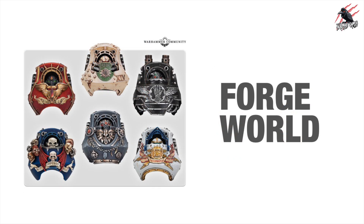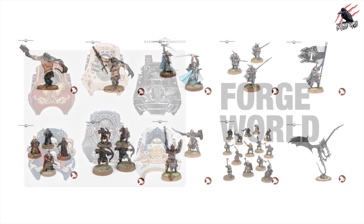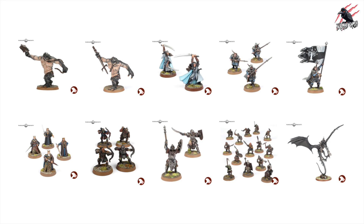Then there were the Contemptor Dreadnought Torso Upgrades from Forge World — we won't get a confirmed price for those until they go live on the Forge World website on Saturday. And there's the Middle-Earth Strategy Battle Game made-to-order products — cast in metal and taking up to 180 days to fulfil. Ordering opens Saturday the 8th of April and closes 6pm UK time on Sunday the 16th of April. Check the Games Workshop website then for prices.